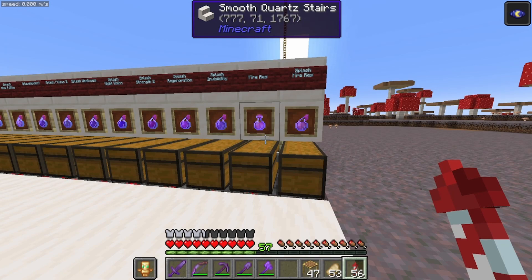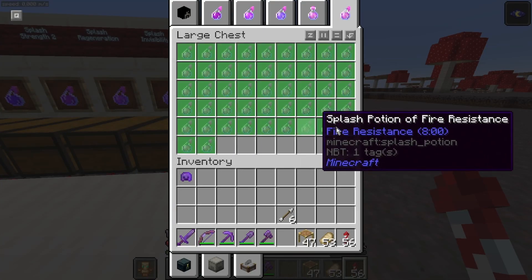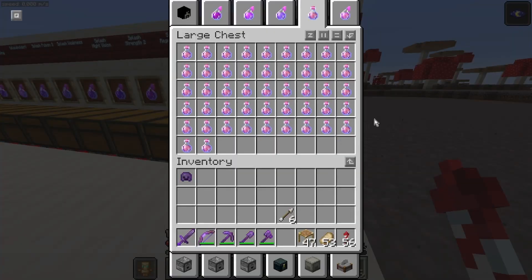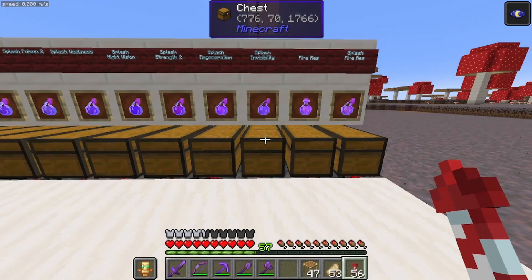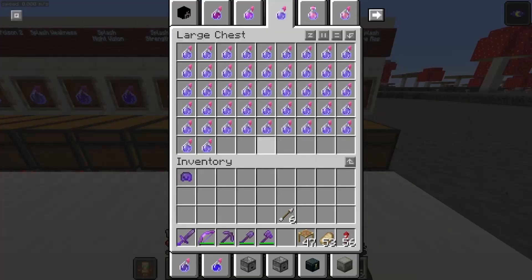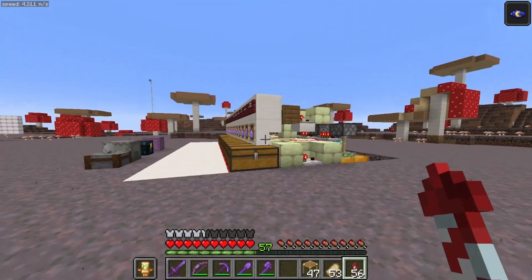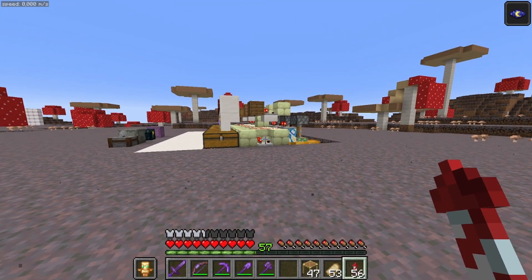The first goal, naturally, is that it brews fully automatically the potions that I want, up to a certain fill degree or redstone level on these chests. The second design goal is it's one-wide tileable, so each of these chests can have an individual potion recipe.